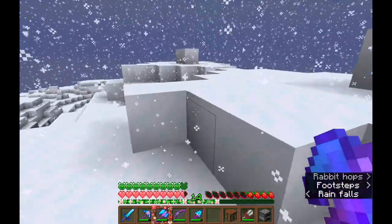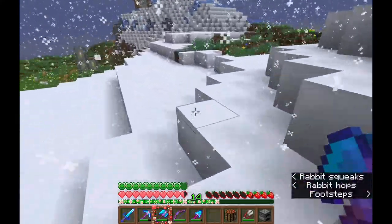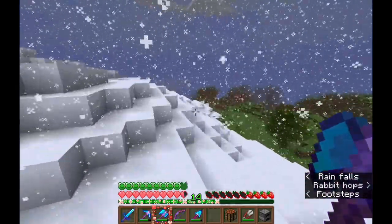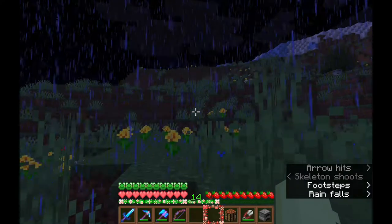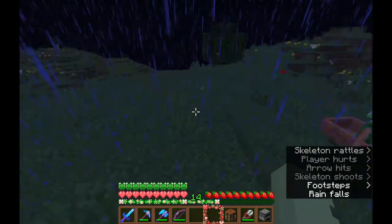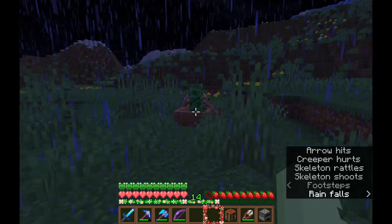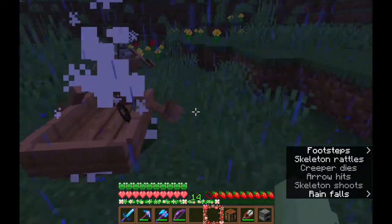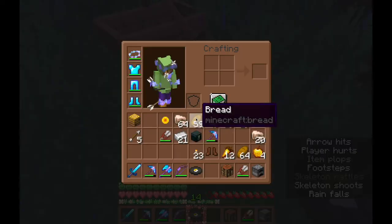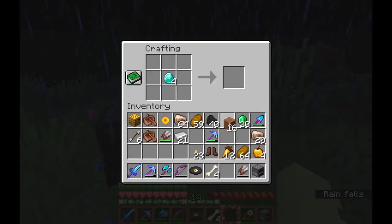I was also sorely disappointed to learn that this mountainous place didn't have any powdered snow on it. Rude, honestly — you'd think there would be some, but there wasn't. And when it became nighttime, I trapped a creeper in a boat and then a skeleton, because that's kind of the easiest way I figured out to get a disc. It's a little annoying, but not as bad as running from a creeper and skeleton at the same time hoping it hits the creeper and not you.